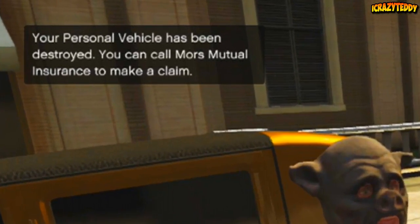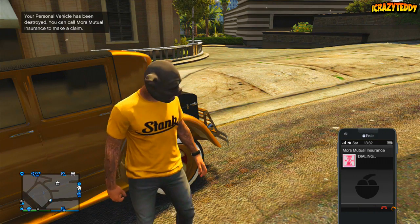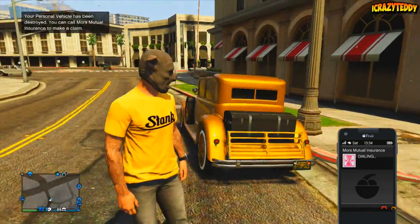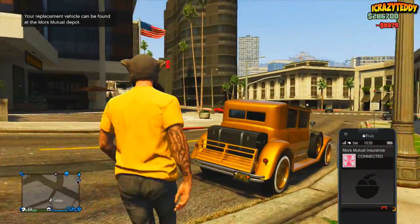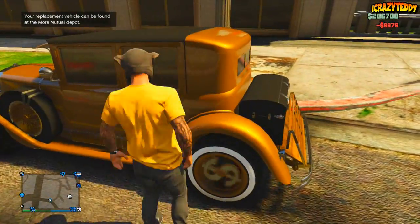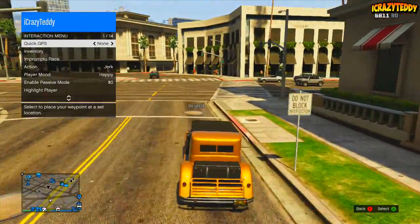It should say you can call Mors Mutual Insurance to claim. So go ahead and use your initiative — call up Mors Mutual and it should list whichever car you did the glitch with. As you can see, we've got the Roosevelt and I'm going to claim it. It cost me about $9,000, which is a fraction of what it actually costs — $950,000 during the Valentine's Day DLC.